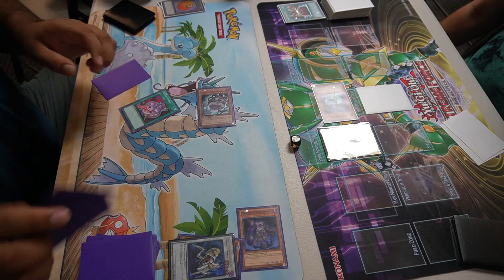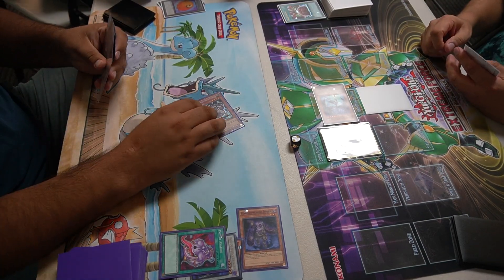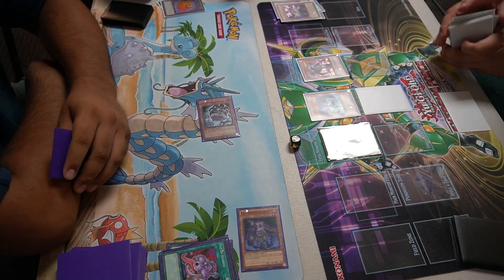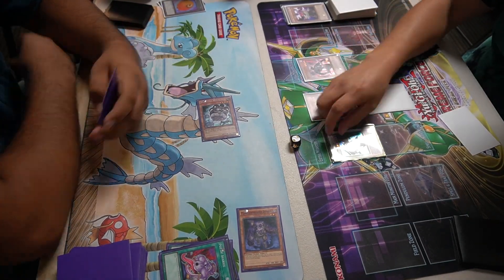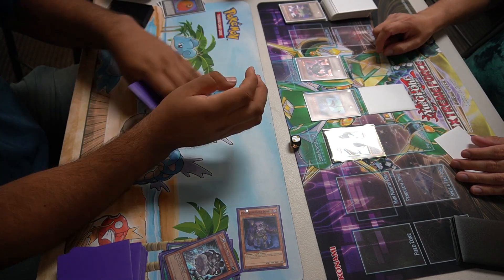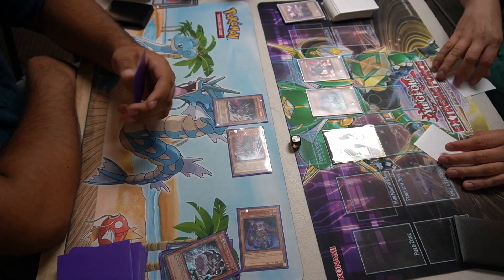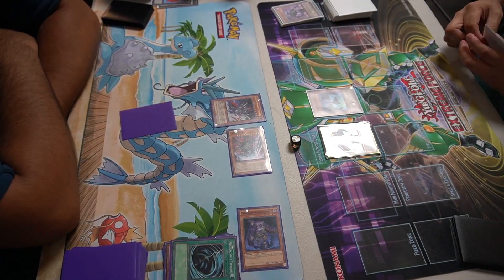I drew Pot of Avarice, draw two - you love to see it. Didn't get Ally of Justice Catastor. Super Nimble doesn't get me anything. He attacked into it - didn't draw into much. It looks like he has advantage with a lot of bodies out. I was playing a little timid because I felt like Blackwing players always have Icarus Attack and I am terrified of that. I think he attacks me directly. I figured out you can only activate like one hand thing per chain. I bring out Gorz. He hits into my token but it doesn't go to the graveyard so Shura's effect doesn't activate. I try Tri-Godia with Mystical Space Typhoon, set and pass.